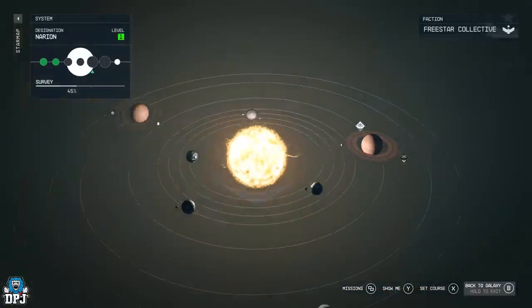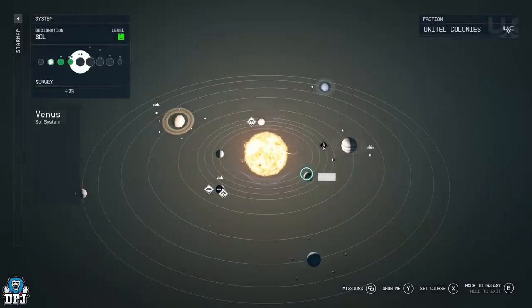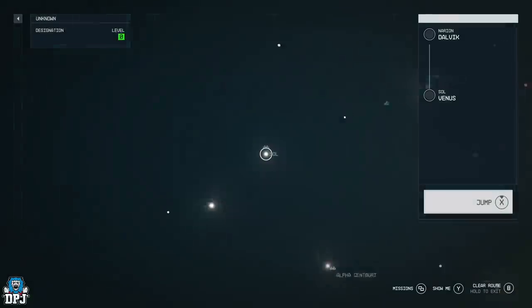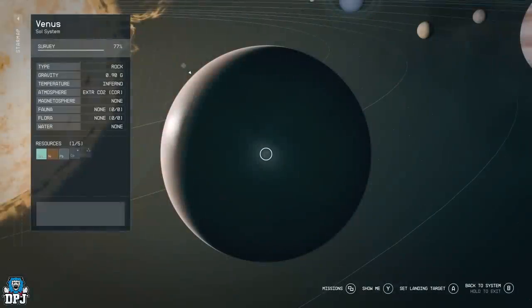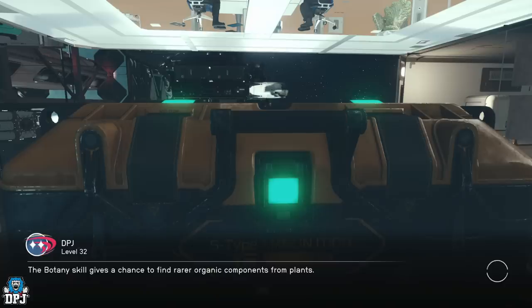You grab those credits — 160,000. To reset it, go to your star map, go back to the universe, then go to the Sol system and fly down to Venus. You should have a landing area if you've been there before. Land there — it's all about efficiency, and this is by far the most efficient way.